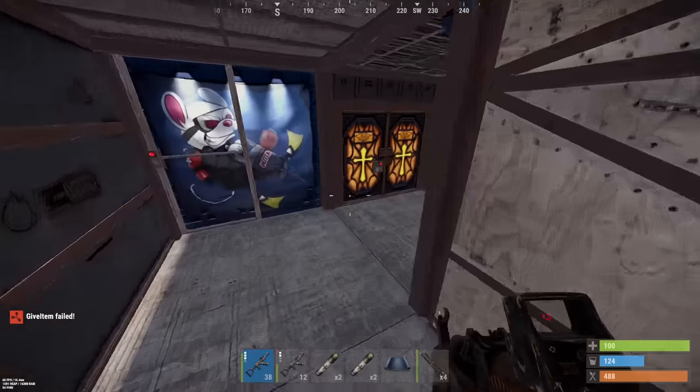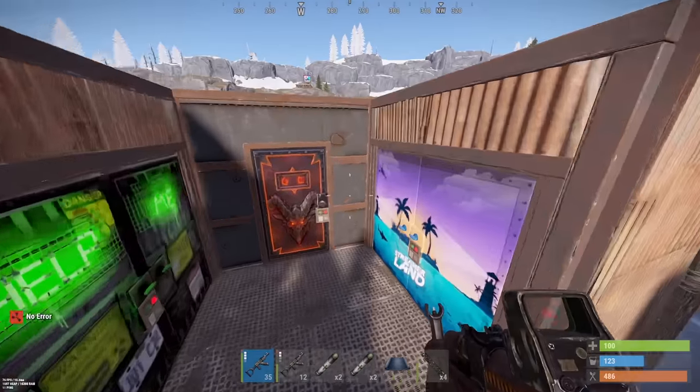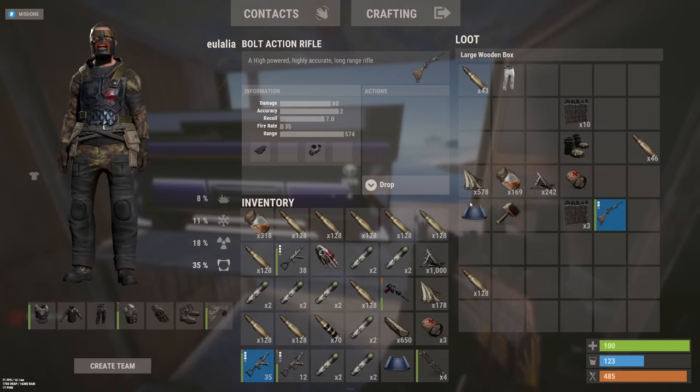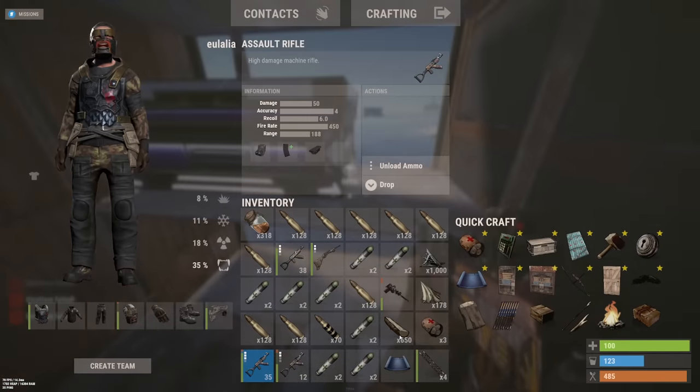Oh my god, there's so much more loot here isn't there? This base is so stacked. Is that another box? Two full boxes with nothing but full HQ kits in these guys. There's not even a TC. This base got destroyed. Some rockets, some stuff here and there. Three HV rockets - not great. But there are tons more loot boxes dotted about.